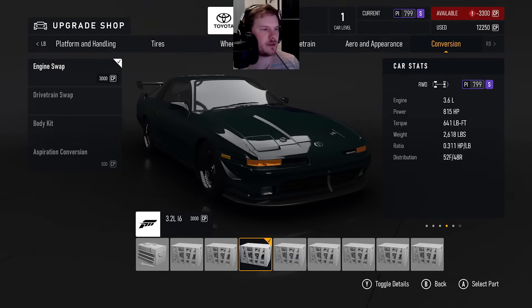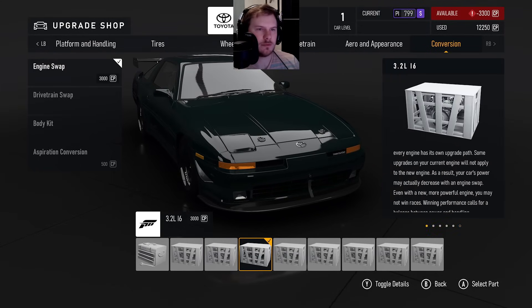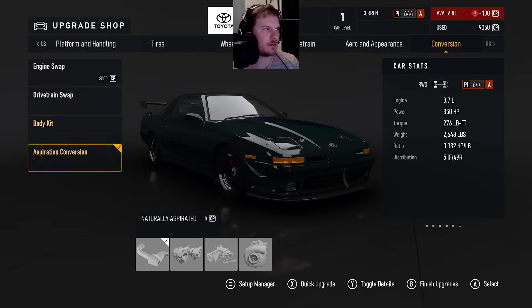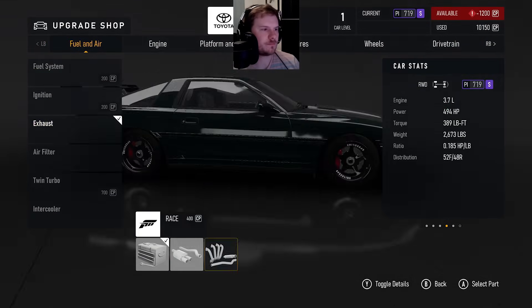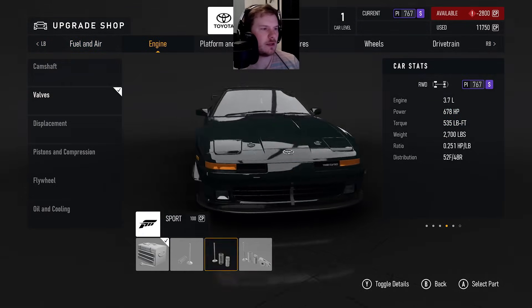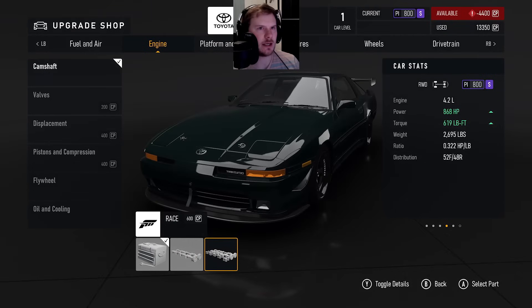311 on the power to weight ratio. 10-2. 4-4 handling. 26-18. Alright, now let's check this out. Again, I don't usually put some of these upgrades on, but in order to get the power that I need, I have to.